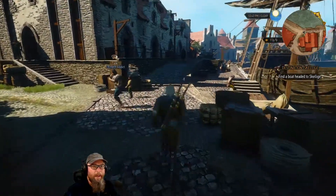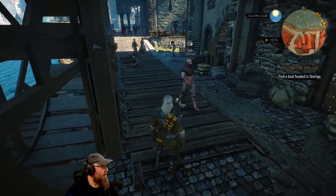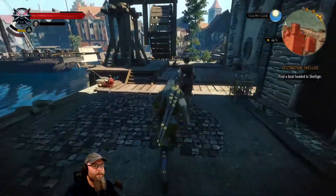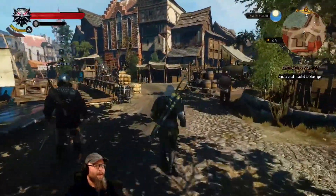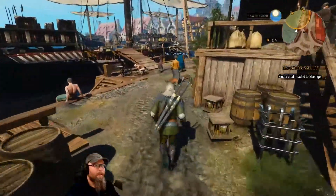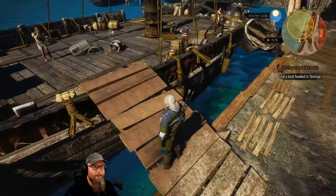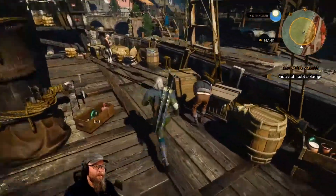Okay, we're over here, we need to head to one of these boats. It looks like we have a choice of three different ships. Let's see if one's nicer than any other — we want to take the fanciest one of course. That looks decent enough, I don't see any that are necessarily better than any others. Let's go.